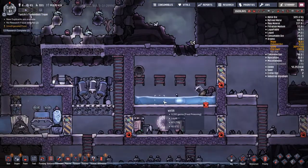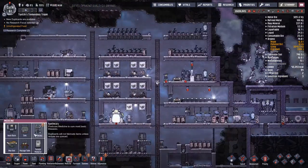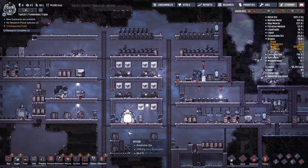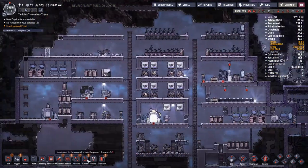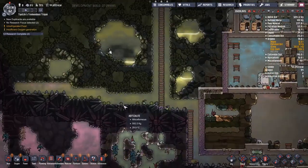Constantly checking my temperatures, making sure we're not having any temperature leak into the base. The good thing I noticed is because we kept the base at such a high pressure compared to everywhere else, every time the airlock doors open a bit of cold escapes as opposed to heat coming in - which I'm alright with.